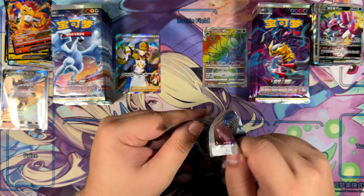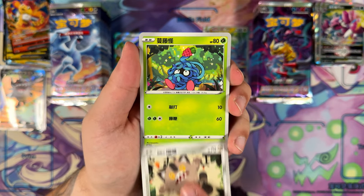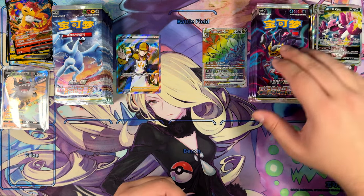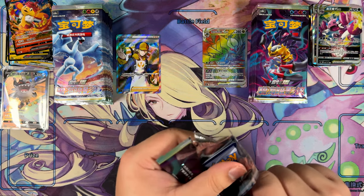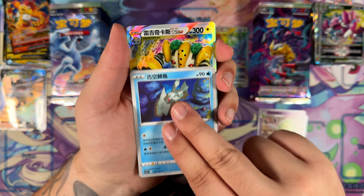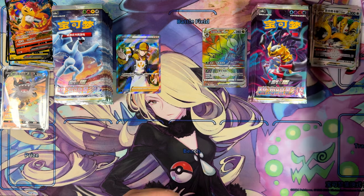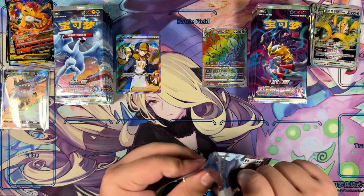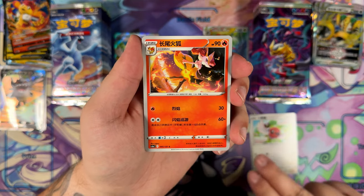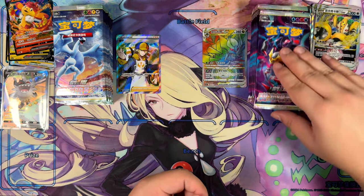And of course the most important part of that gift box — the reason why everyone was after it — is you get the Friends in Alola card. What a cool product. I really hope the Pokémon Company does products like those in English as well — just release some of the cards that have never been released in English in a gift box. That would mess with the value of all these other cards though. When the Friends in Alola card was released in Chinese, the Japanese card took an immense price drop. I didn't actually think it would affect it as much as it did — but it totally did.